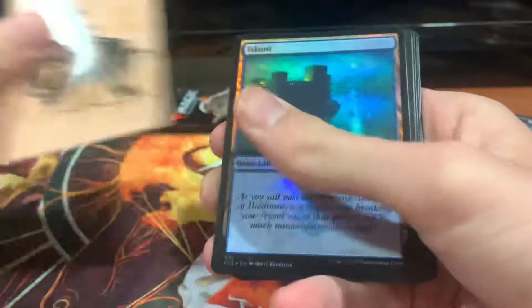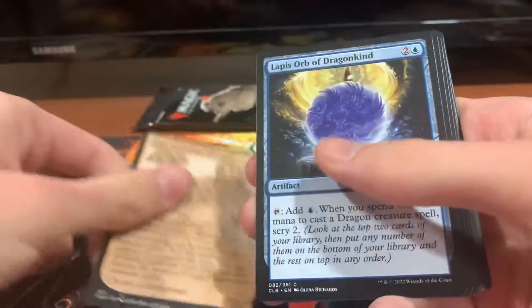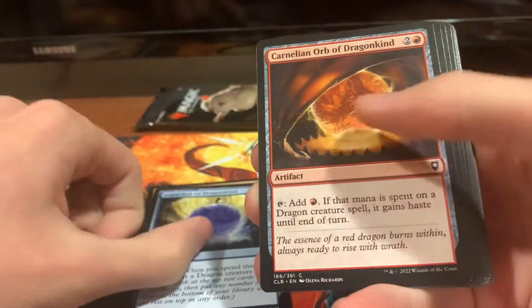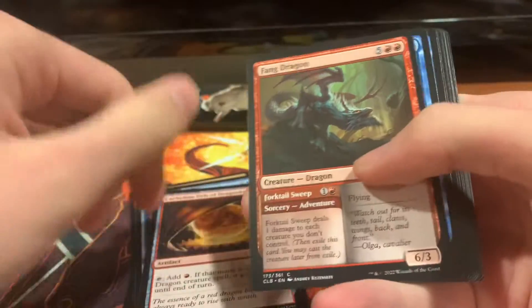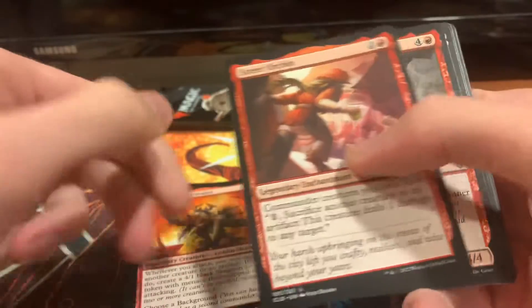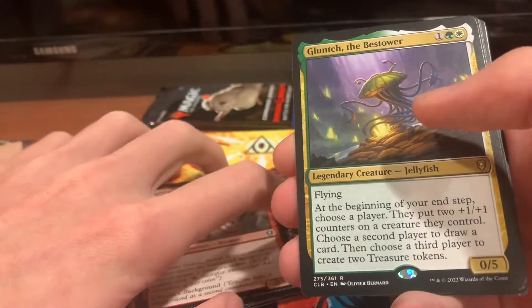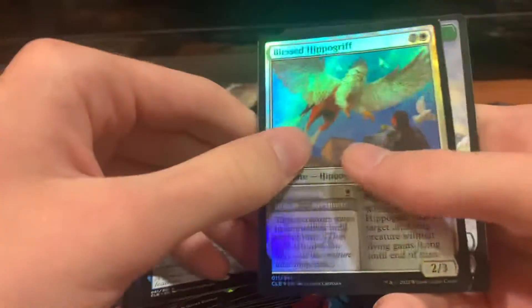Here's our art card. We got a Hollow Island, Ellen Harbreeze Busybody, Lapis Orb of Dragonkind, Carnelian Orb of Dragonkind, Fang Dragon, Draconic Lore, Young Blue Dragon, Gut True Soul Zealot, Street Urchin, Ganax Astral Hunter, Glunch the Bestower, Candlekeep Sage, Sword Coast Sailor, Kindred Discovery, Blessed Hippogriff Hollow, and an Ox Token.